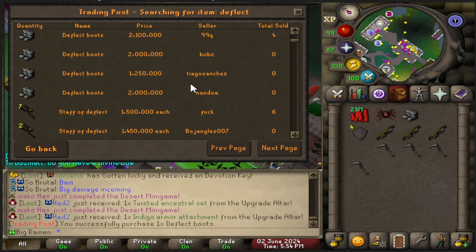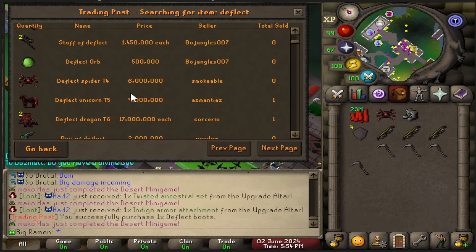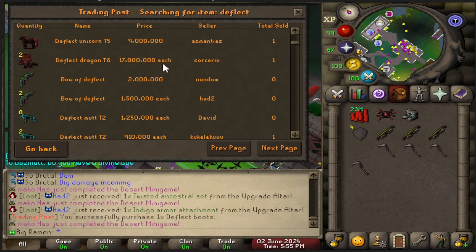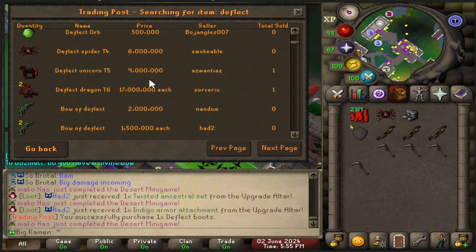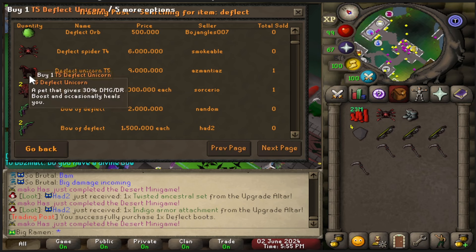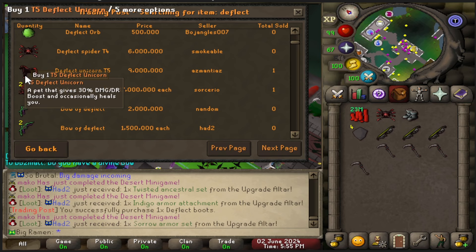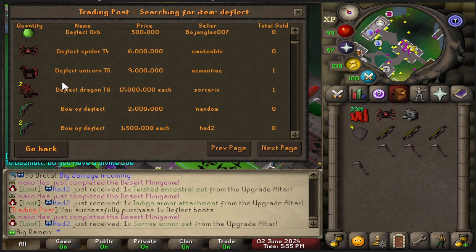Staff have deflect — that might not be too bad. There's a spider for 6 mil, and I know it takes 4 spiders to make a dragon. Four spiders would be 24 mil at that price. And then the only dragon in here is 17 mil. They do have this for 9 mil. So I could buy one spider and this — and that should be 2 unicorns which should make a dragon. I know this is some weird deflect math, but I think this is going to be cheaper.